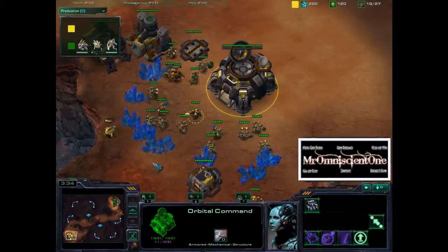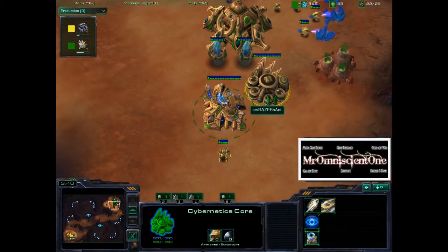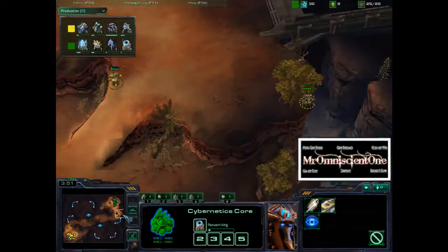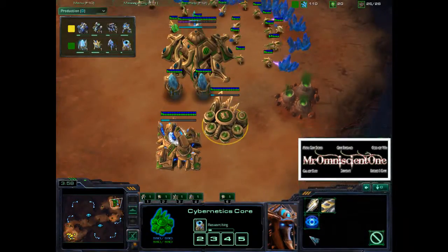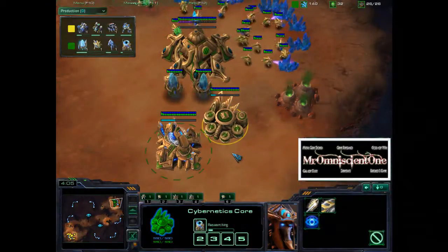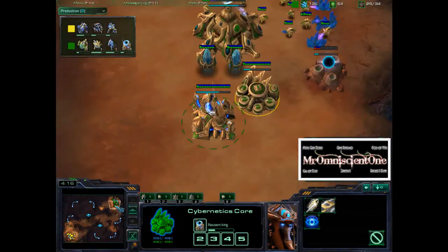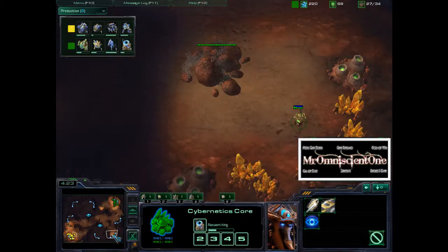Everybody's playing pretty standard. Naniwa loses his probe, and right as soon as his cyber core finishes, he starts on warp gate tech. I used grid layout, and today I was playing some 1v1s — instead of pressing Z, which would trigger the warp gate, I pressed A. So I researched hallucination and lost the game because I got six-pooled, and I had hallucination but didn't have warp gate tech. So I had two zealots fighting 18,000 lings.